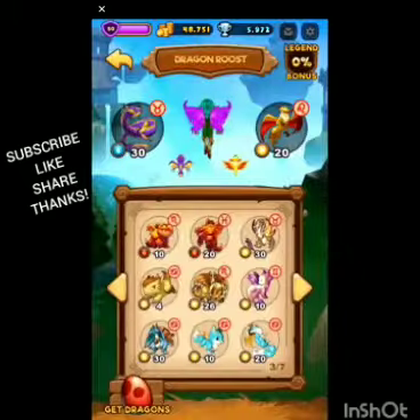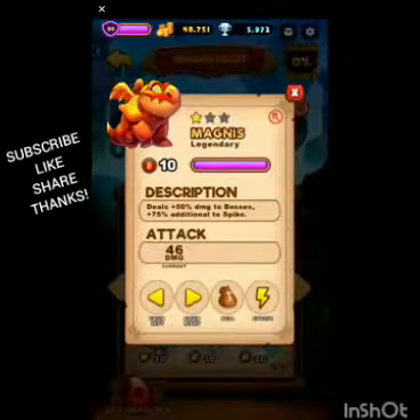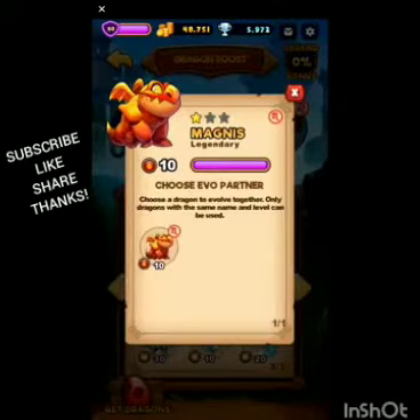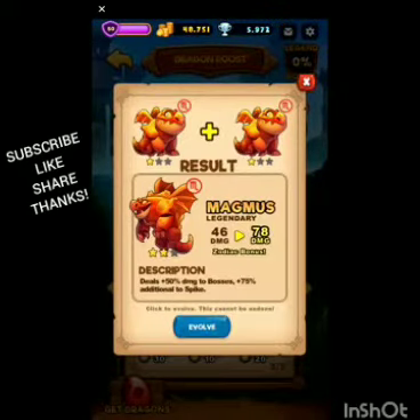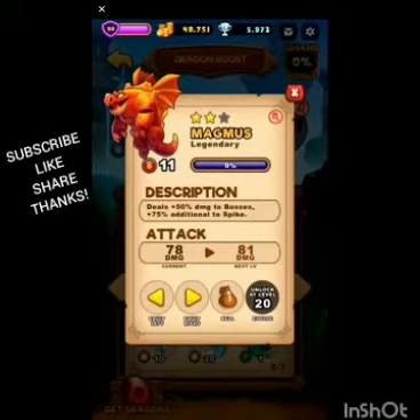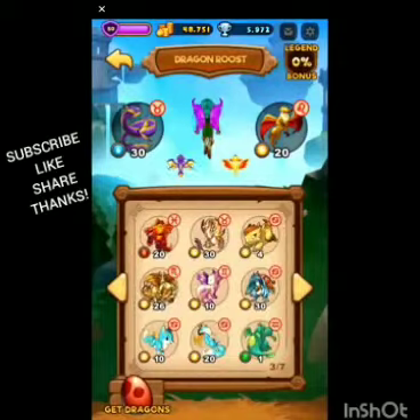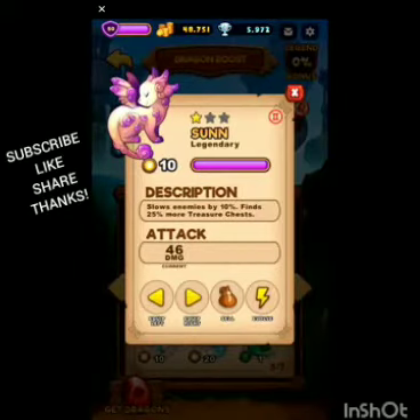I was able to pull a few so I'm waiting on this one — oh, I can evolve it! Let's evolve that. Zodiac bonus, which is nice — boom! Now I just gotta level up that guy and use him as my base, feed him this, and I'll get like a 20 boost. I think you get a 60 boost if you use all the same zodiac, or three out of four zodiac, which I don't think I'll be able to get.